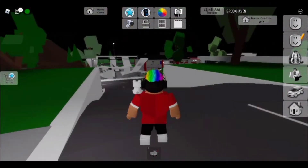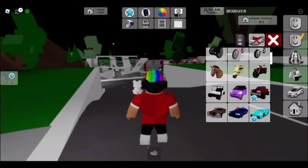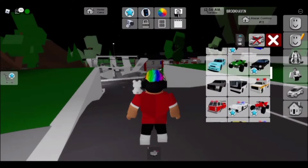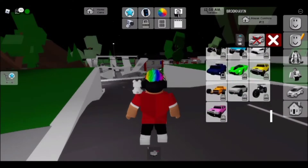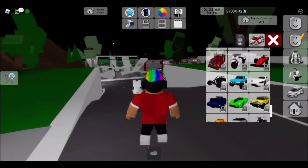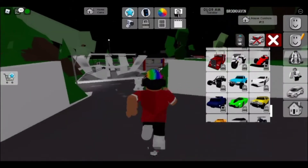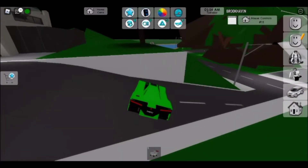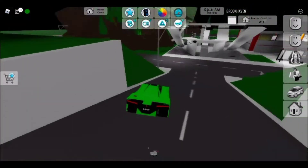I think I'm gonna go back to spawn and spawn a car. Guys, I cannot spawn that purpley-pink type car at the bottom left. So I'm just gonna spawn this green one. Oh my god, it cannot spawn at location - stupid thing. Oh, I couldn't spawn before, never mind.